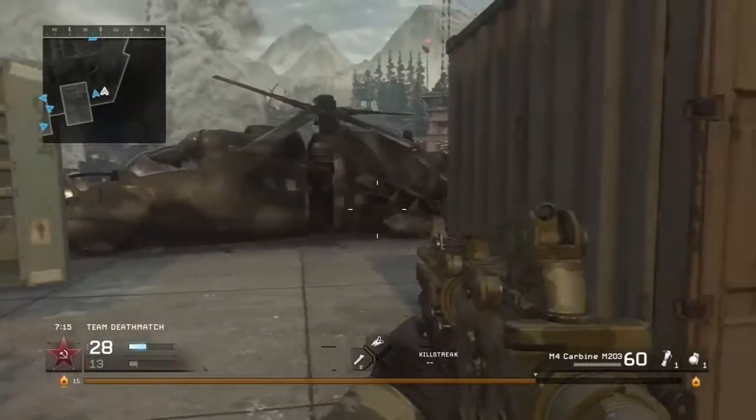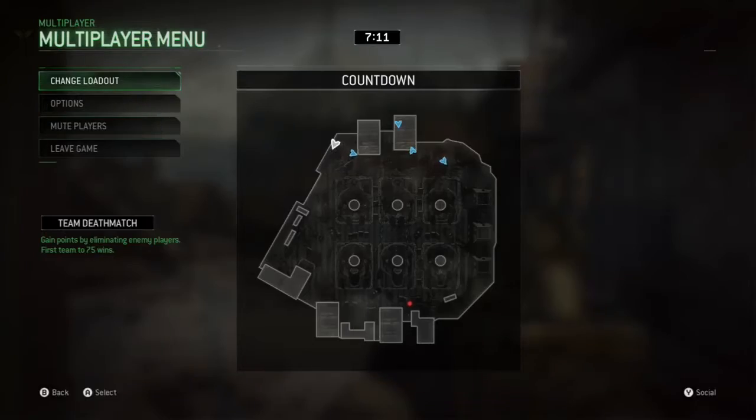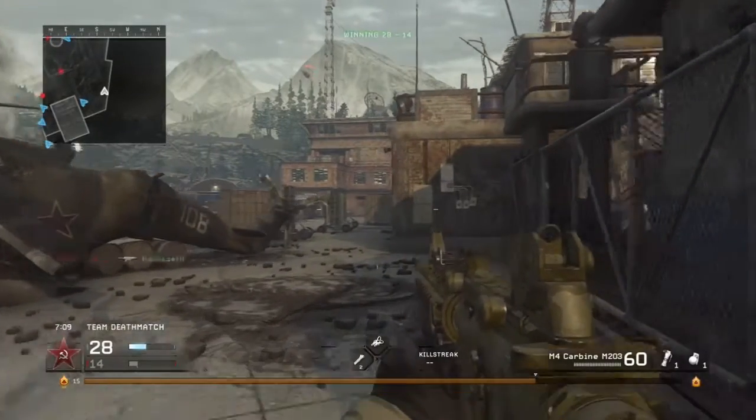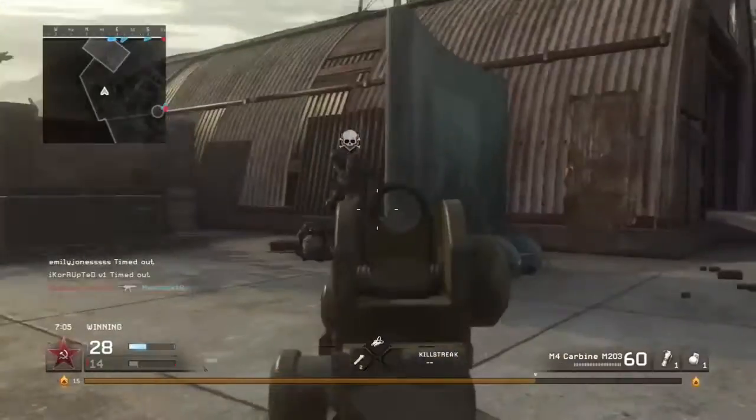Welcome back to another video with me, Whitey Baller. In this video I'm going to be showing you the intel locations for the prologue. There's only one mission in the prologue and that's crew expendable. I'm going to be going through the crew expendable mission and showing you the two intel locations for it.